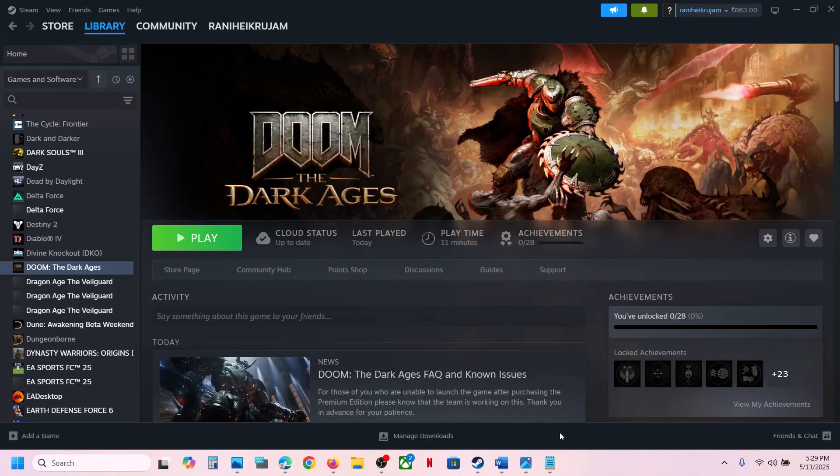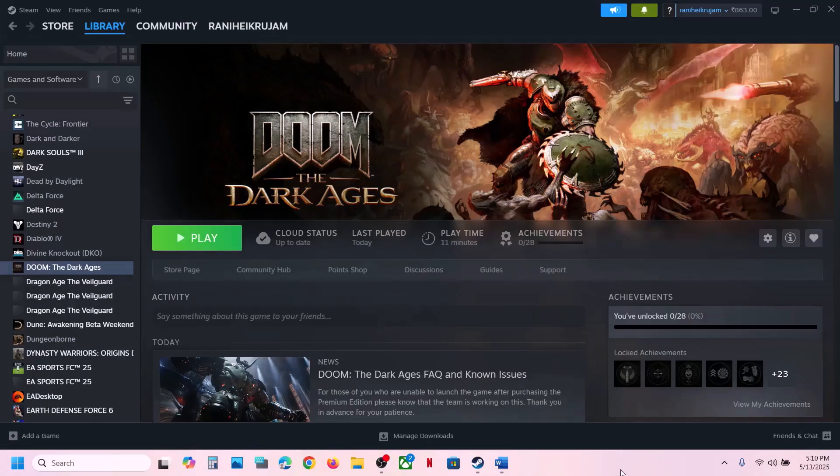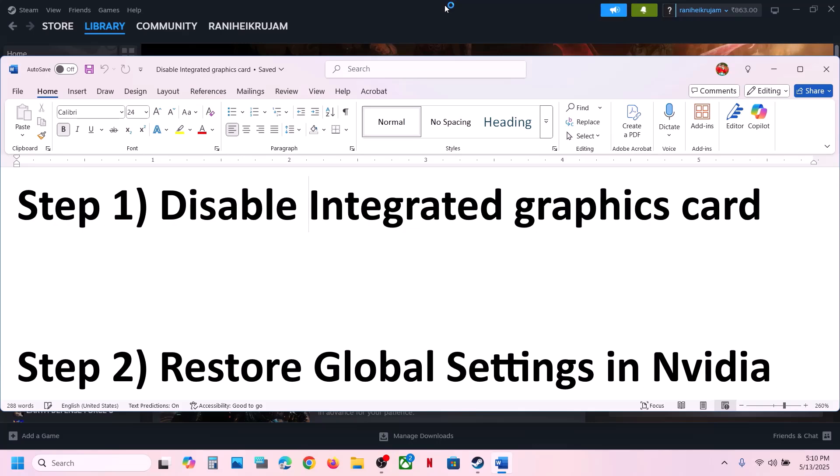Hello guys, welcome to my channel. Today in this video I'm going to show you how to fix this error with the game on your Windows computer. The first step is to disable integrated graphics cards, so if your computer has a dual graphics card setup, make a right-click on the start menu and then go to Device Manager.